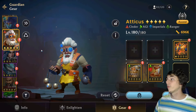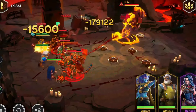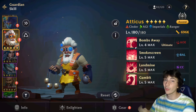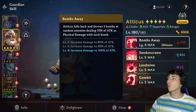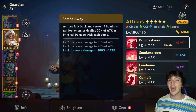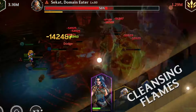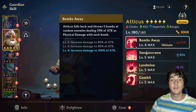Number four is Atticus, a ranger known by everyone as one of the best free-to-play rangers. He is from Cinder, so if you're building a Cinder team as a free-to-play player, you definitely want Atticus. His ultimate, Bombs Away, has him jump back and throw five bombs at random enemies, dealing 100 percent of attack as physical damage with each bomb — that's 500 of attack total. This is why a popular combo is using Grizzle on Atticus to trigger the ultimate as many times as possible.